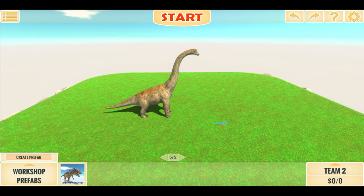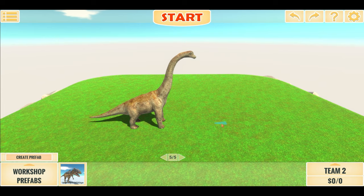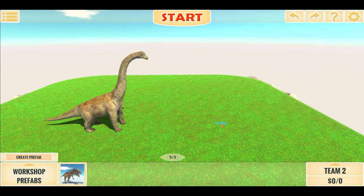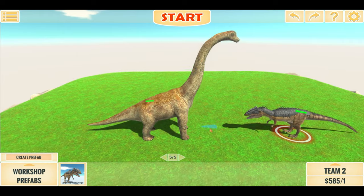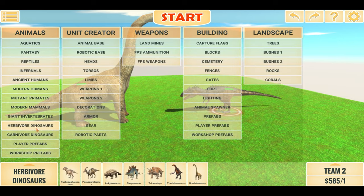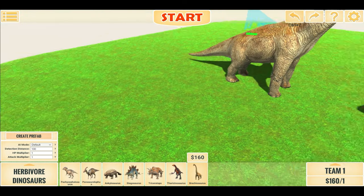Hello everyone, I am the Dino Gamer and welcome back to another Animal Revolt Battle Simulator battle video. This is our Super Brachiosaurus, and in today's video we are going to see how many Jurassic World Dominion Giganotosaurus it takes to bring down this one Super Brachiosaurus. This is the Giga compared to the Brachiosaurus — as you can see, much smaller — and this is the Super Brachiosaurus compared to a regular Brachiosaurus, so pretty stark differences.